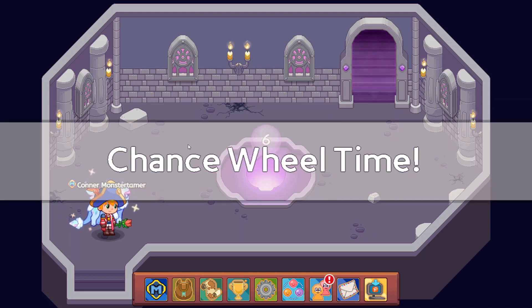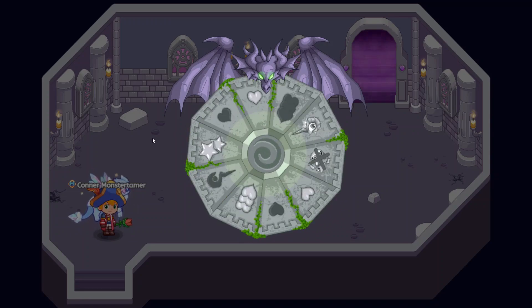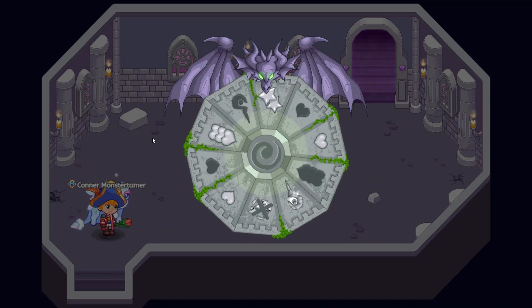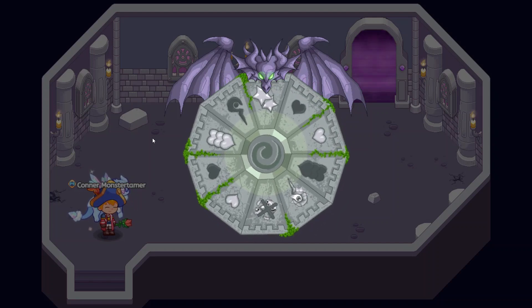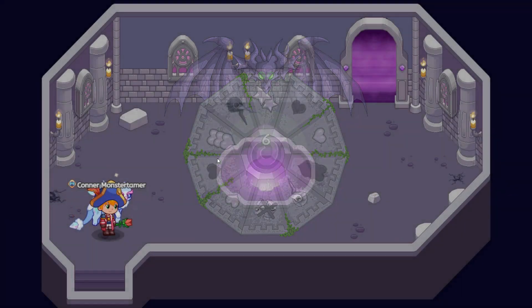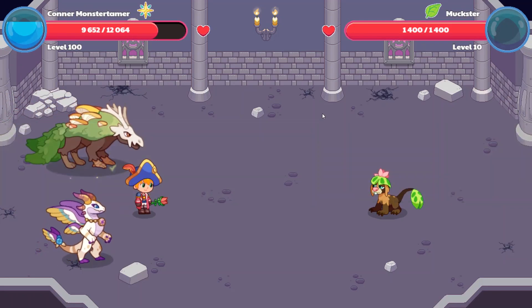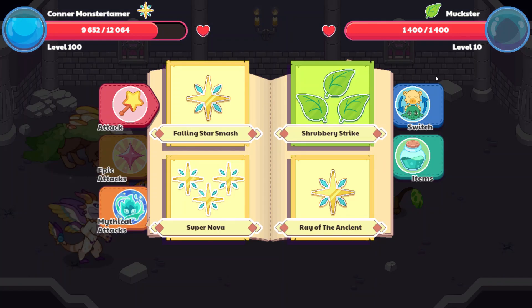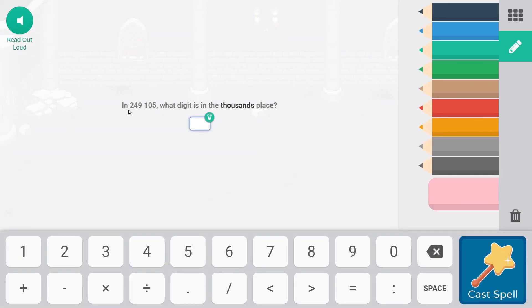So the chance wheel — or the cursed wheel as I have been calling it — I have gotten only negative attributes from 1 through 5. Let's see what happens here. Oh wow, double stars! So we have double stars, which is going to be cool. We have a Muckster, level 10 now. From 6 to 10 they are going to be level 10. Muckster is 1,400. Let's go ahead and open this up.